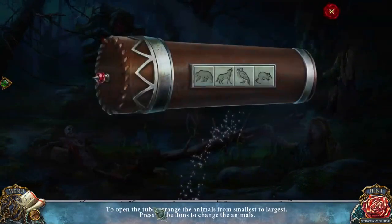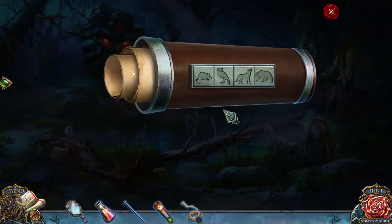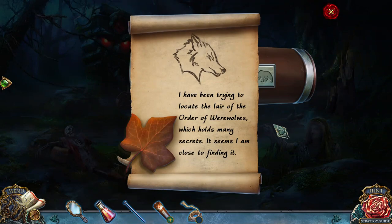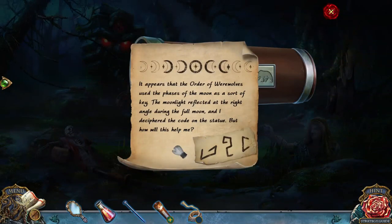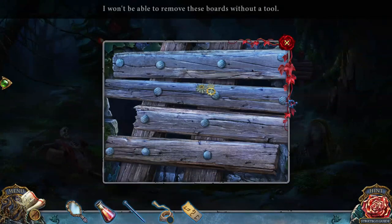Rope-a-doo! Wait — do I know this? Oh, smallest to largest? I have been trying to locate the lair of the Order of the Werewolves, which holds many secrets — it seems I am close to finding it. It appears the Order uses the phase of the moon as a sort of key. The moonlight reflected at the right angle during the full moon — I deciphered the code on the statue. But how will this help me? Huh — would you look at that?